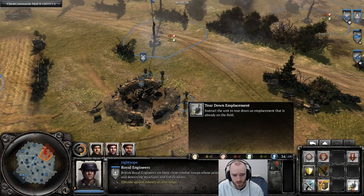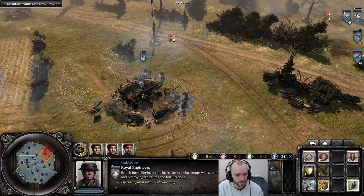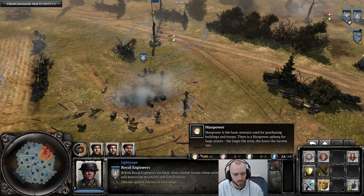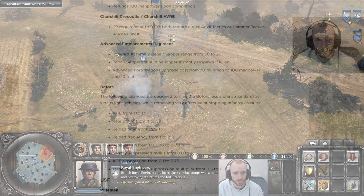Taking a look at the deconstruct function on emplacements — there's an icon at the bottom saying 'Tear Down Placement' with a nice shovel. You click it on the emplacement and they go to work. This takes 15 seconds. With all income zeroed we can see exactly how much we get back: 100 manpower. Even though the Bofors costs fuel, you don't get any fuel back — just flat 100 manpower.